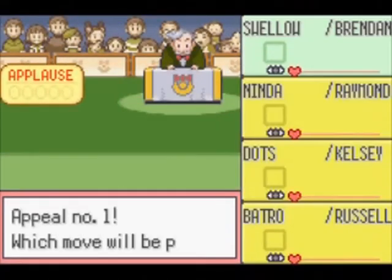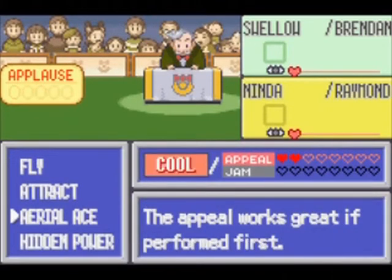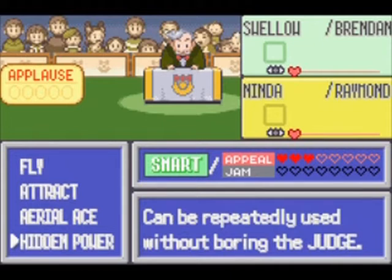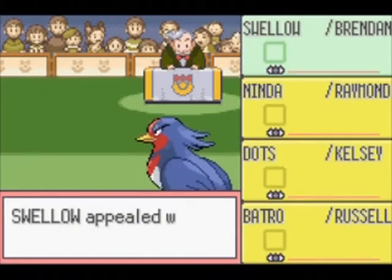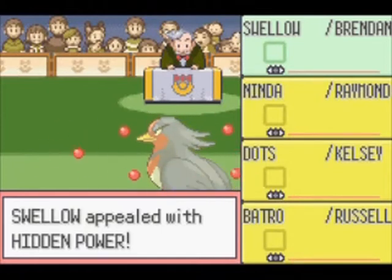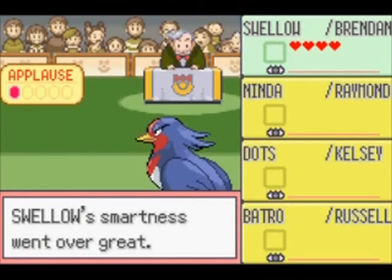Now it's time for the second part of the contest. Each move yields a base number of hearts, or points. Several moves also have a secondary effect like making the Pokemon nervous or startling them so that they lose hearts. I'm opening up with Hidden Power — this move can be used several times in a row without boring the judge. Usually you should avoid using the same move two times in a row.